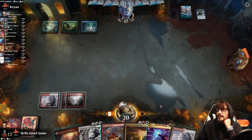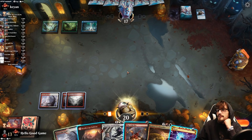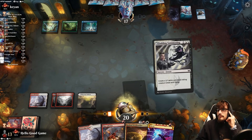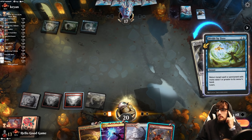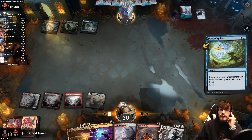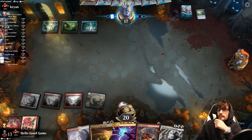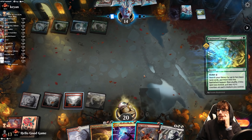We're playing defensively with the Alchemist untapped. There's a counter target — just a divide. Taking it back to hand isn't the worst outcome. We end our turn and consider getting the Scroll Wielder into play.